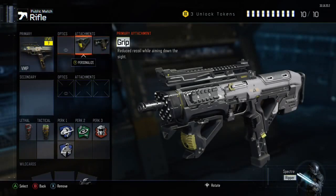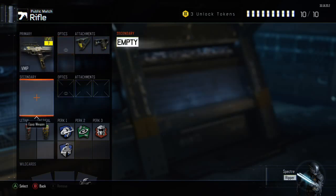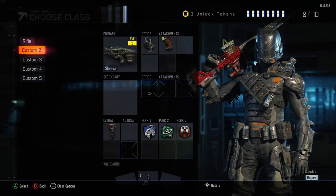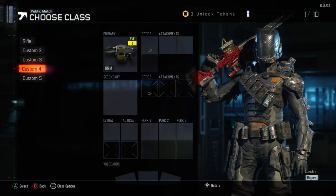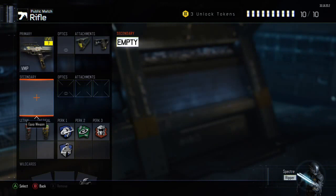For attachments, I like Quick Draw and Grip — that's usually what I use. If you want to run a reticle, just take the Tactical off the classes I've shown as an example. As you can see, I don't run a Secondary — except on the Locust class — just because I don't really like using Secondaries when I have a Primary.